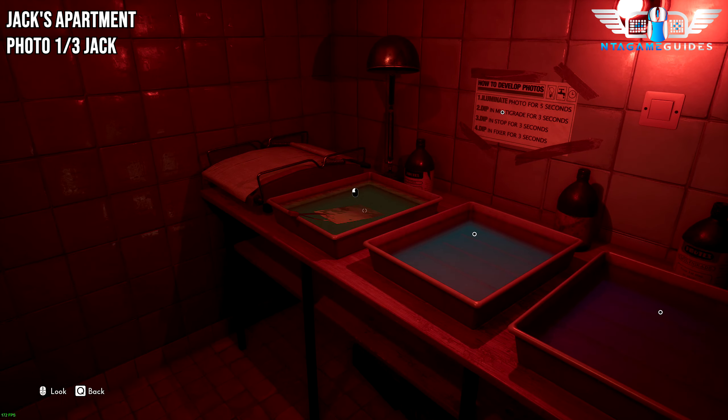Now for your very first collectible, which will be the Groundskeeper Postcard — one of eleven. As soon as you start, go into the office directly in front of you, go to the left, and then collect your postcard.